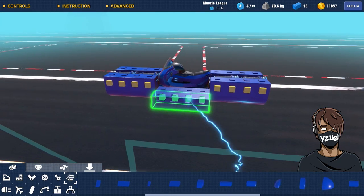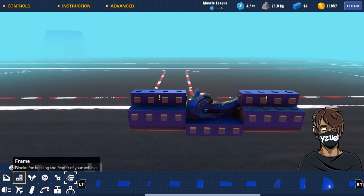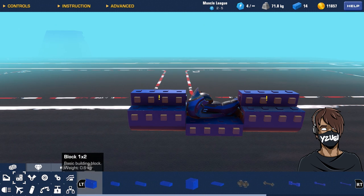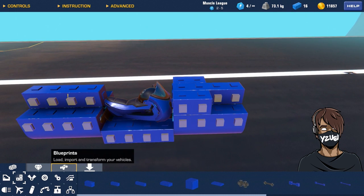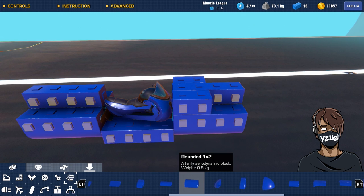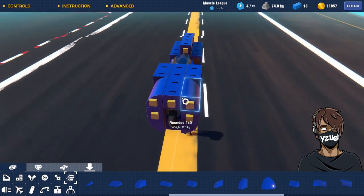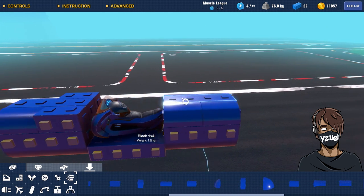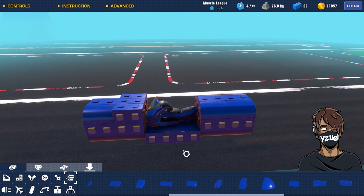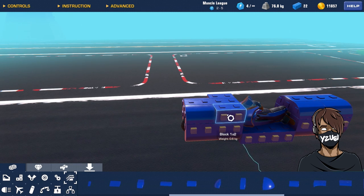Grab a 1x4, add one here, copy and paste and add one here. Go into your frames, grab a 1x2 block, add one here and do the same on the other side. Go back into aerodynamics, grab the rounded 1x2, connect one here, copy and paste the other side, then select them both and copy them to the ends of the build. You should end up with something where the back side of the frame is nice and smooth, but at the front there are pieces sticking out.